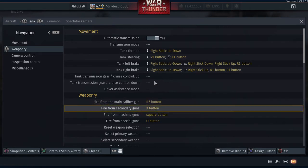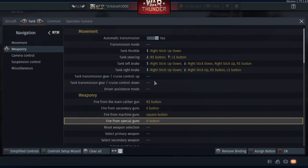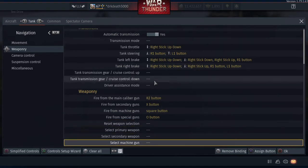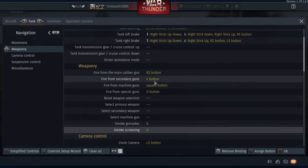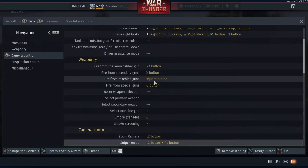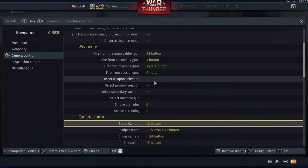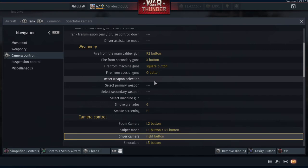The main caliber is R2, secondary guns is X, and the machine gun is square. Circle is special guns, although I've not actually played any tanks with those yet, so I'm not sure how that will work out. I've not actually used the smoke grenades yet — not sure why I've got that set to G and H. Zoom camera is L2, sniper is L1 and R1 pressed together. Driver camera is up to you — it might be useful in Sim, I'll just put that there for the sake of it.